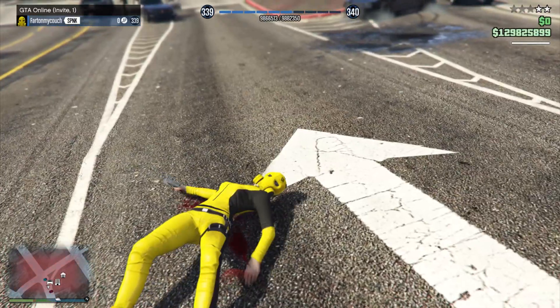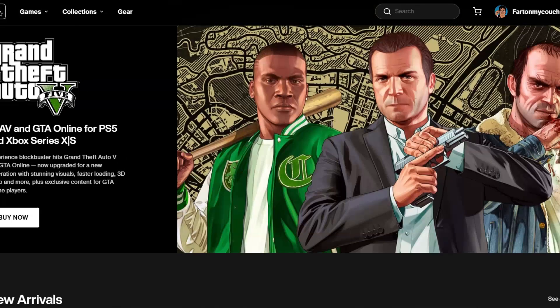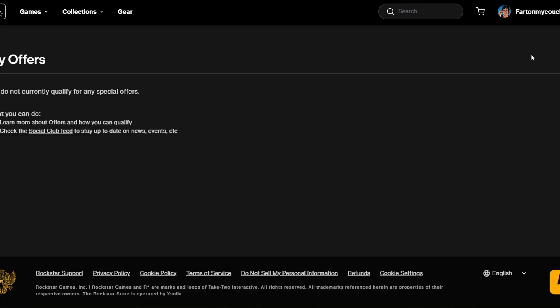Let me show you guys exactly how to get this money and claim the offer. You got to sign into your Social Club, then go to the Rockstar Games Store, come over here and click on your account — it's going to say Offers. It should be there, but mine never popped up there, even for my other account it never popped up there.